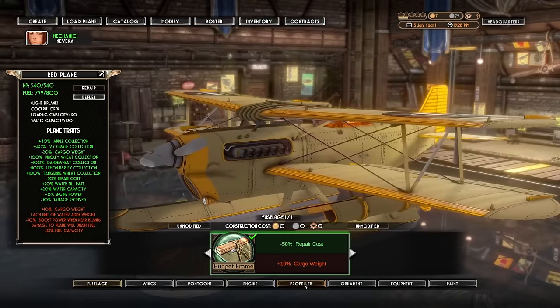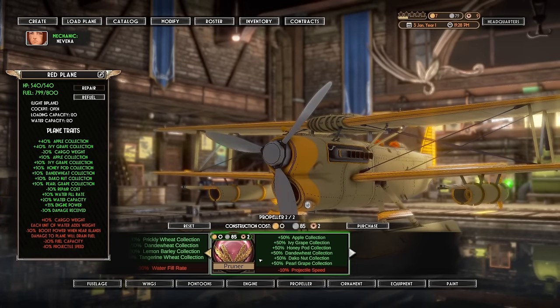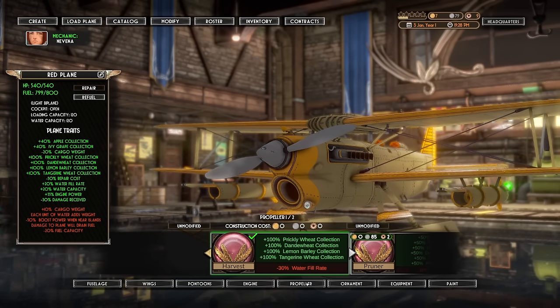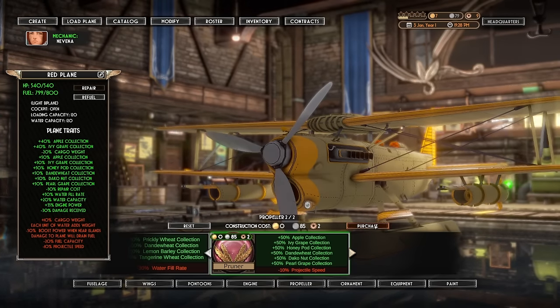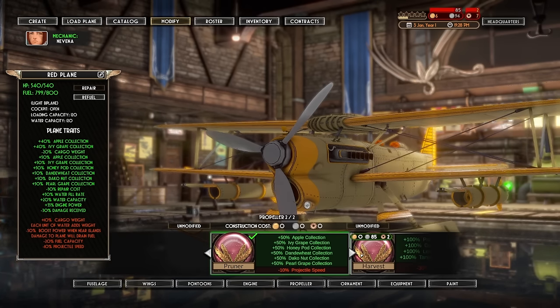Modify — we got a propeller, I remember. The pruner. Oh look at this — more apple, grape, honey pod collection. What do we have currently? Prickly wheat, dandel wheat, lemon barley, and tangerine wheat. We're going with the pruner here — it gives us an extra blade, we've got three blades now. Purchase this. Accept modifications for 85 silver. No problem.